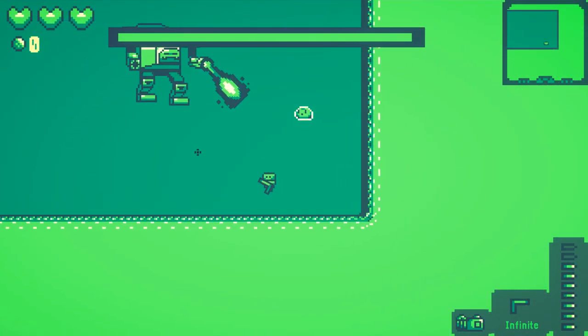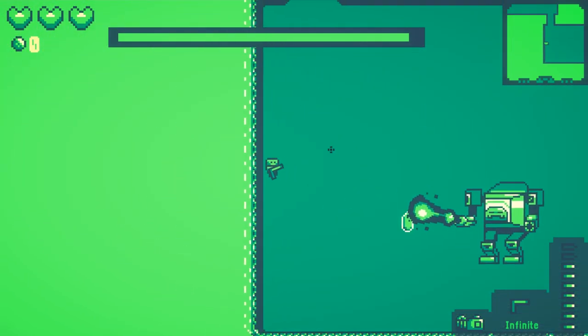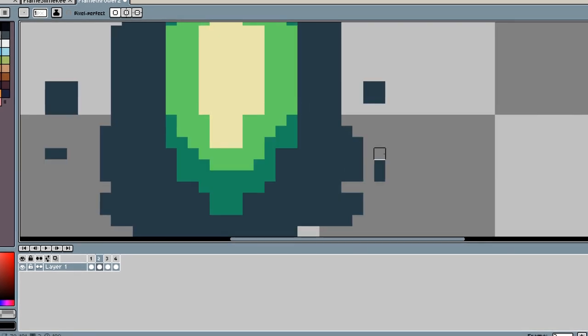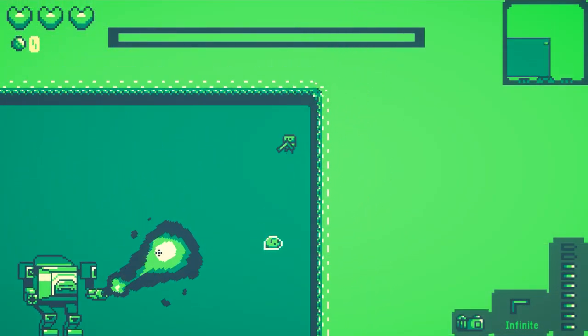I also added in a flamethrower effect made by toastedtoast. I thought this effect looked awesome, but it was a little too small to actually be a threat. So I went into Aseprite and upscaled this art, which is a bit of a pain to do, but in the end I think it was a success and the flamethrower was actually a threat to the player now.